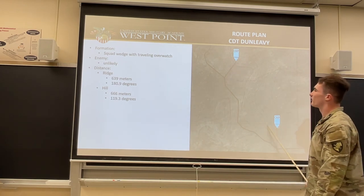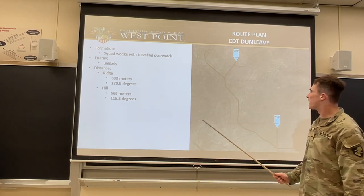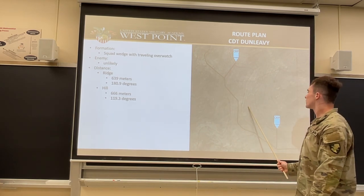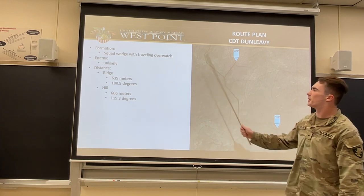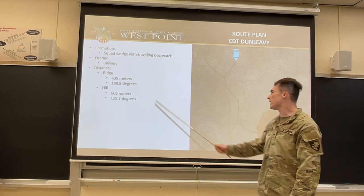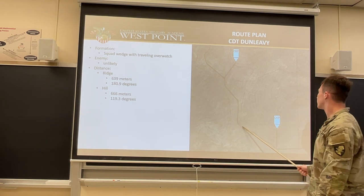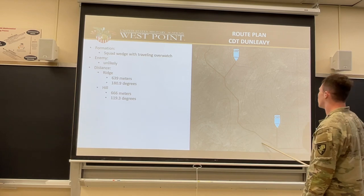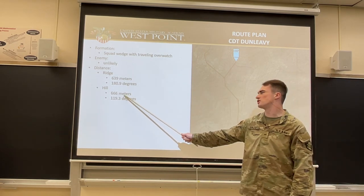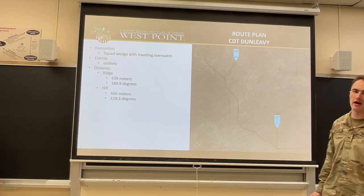From checkpoint four to checkpoint five, we'll be in a squad wedge with traveling overwatch. Enemy is still unlikely. We'll be traveling between these hills, creating a ridge. The ridge distance will be 639 meters at an azimuth of 180.9 degrees. Once we get through the ridge, we'll head up this hilltop at this spur right here. The distance for the hill will be 660 meters at an azimuth of 119.3 degrees.